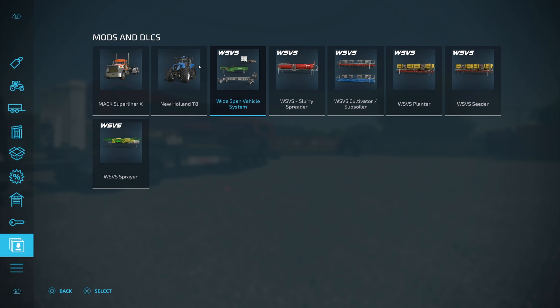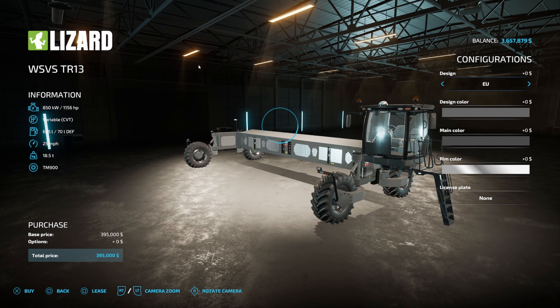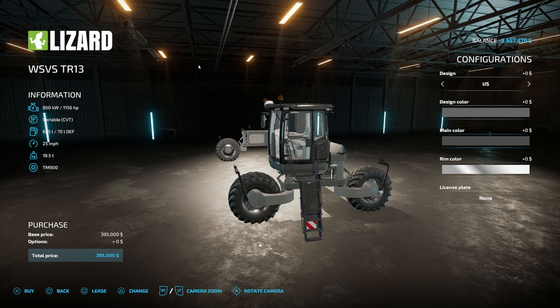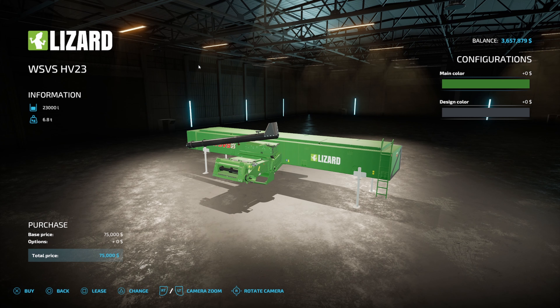I'm going to start off with the main piece of equipment that you need, and that is the wide-span vehicle system itself. You can see here that it actually comes with the main vehicle — some call it a tractor, I'm going to call it a vehicle — and then you also have the harvesting module over here as well. On the main vehicle itself, you've got a lot of different options: EU or US warning signs, design color, main color, and rim color. For the harvesting module, there's really no customization to it at all — you just get to pick your main color and your design color.